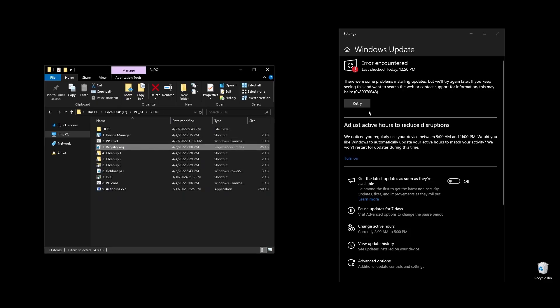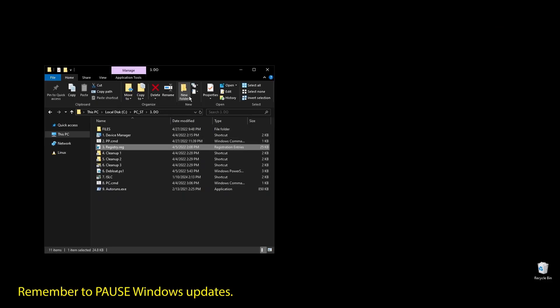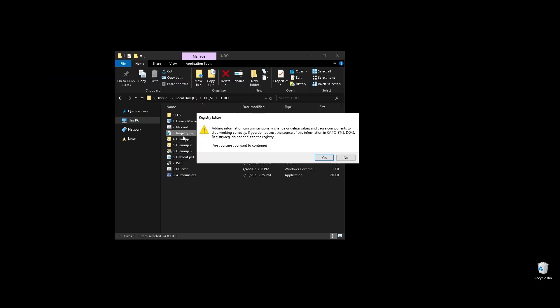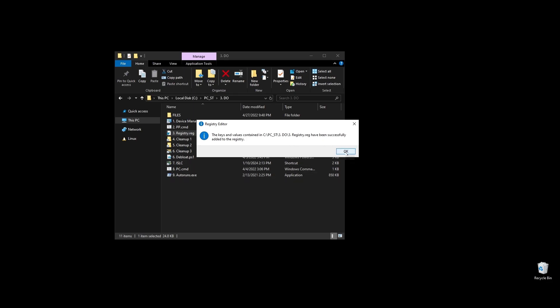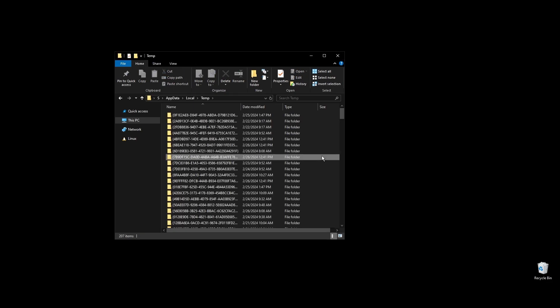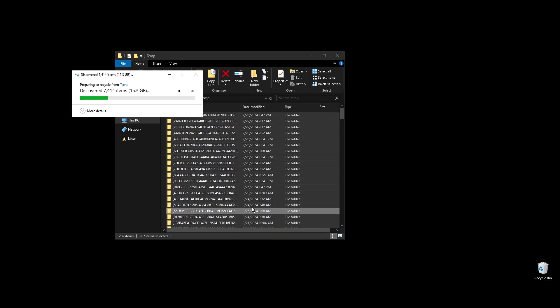The registry file will automatically optimize, update, enable, or disable every single Windows setting that makes sense for performance. This is literally everything that will have an effect on performance while skipping everything placebo or useless. It will not break your PC in any way, and everything will remain functional including Xbox store, Windows apps, etc. Just double click on it, press OK, and you are good to go.